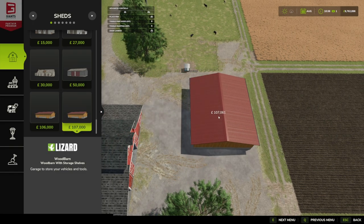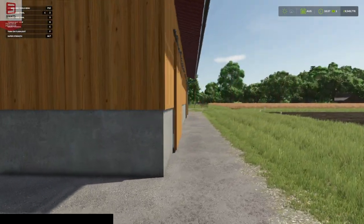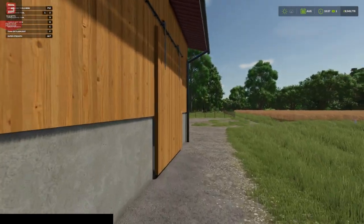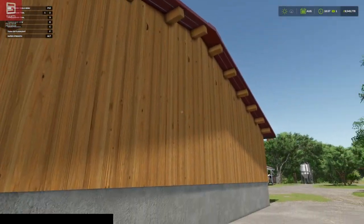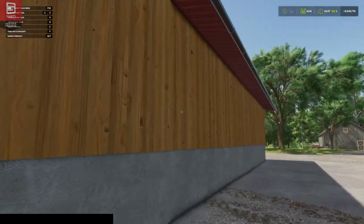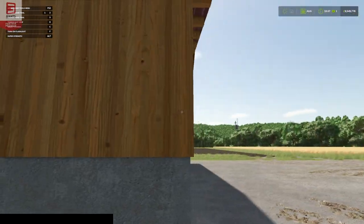We'll put one down and compare the two. This is the Wood Barn with Storage Shelves, and my understanding is that these storage shelves are standard shelves where you just sort of place things on and store them — they're not the magic storage shelves where you can put like 50 million things in them. You can fit your IBCs, your pallets, some headers, tools, buckets, silage forks and stuff like that.